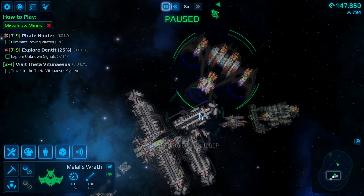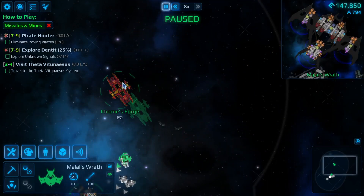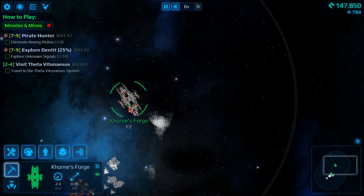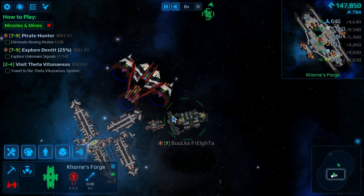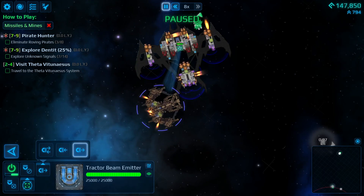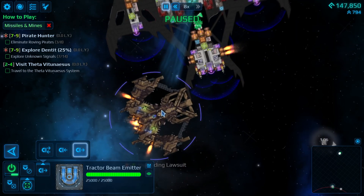So I'm going to first loot the station for everything it's worth, then go and get into some fights with the tractor beam and see how effective it actually is, then we're going to try and throw things into the sun. We've grabbed ourselves a friend — they were trading, and actually half of their crew have been left behind, which is interesting.